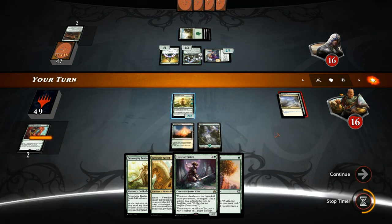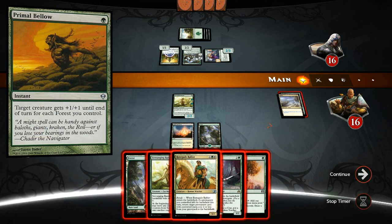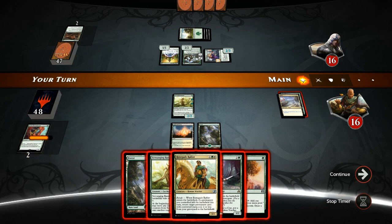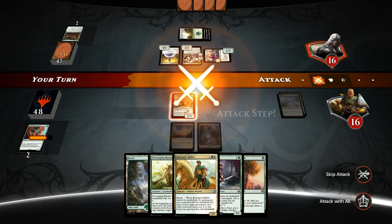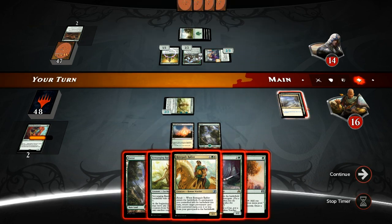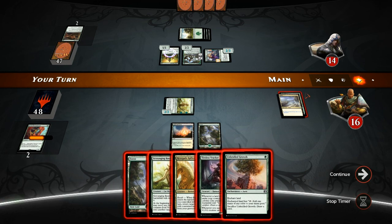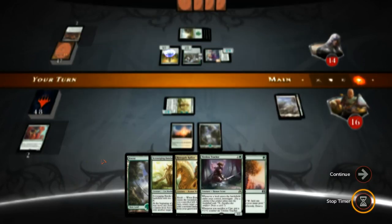Earlier in the game we noticed the opponent potentially still had something in hand, so they could have Primal Bellow — giving a creature +1/+1 for each forest they control — which may also explain why they are so aggressive with the Renegade, trading two damage for four. Here we can definitely keep attacking with the Scrounging Bandar. Opponent takes it. Here we have the option of sacking the growth and playing Renegade Rallier to get back the Liberator plus playing another growth, or going Tireless Tracker plus growth. I don't think this will come down to card advantage if our opponent's trying to combo kill us with pump spells, so we'd rather get better board presence first.